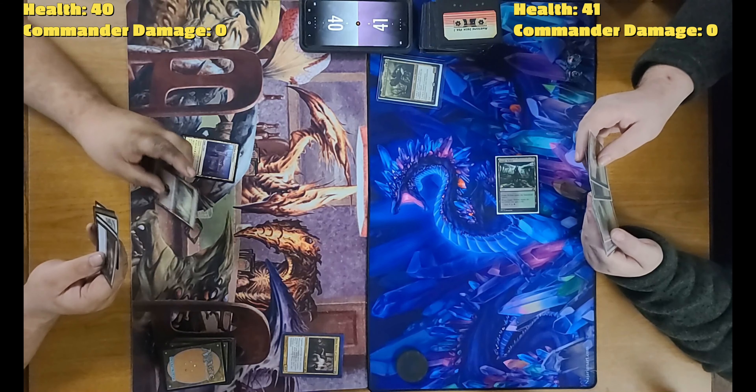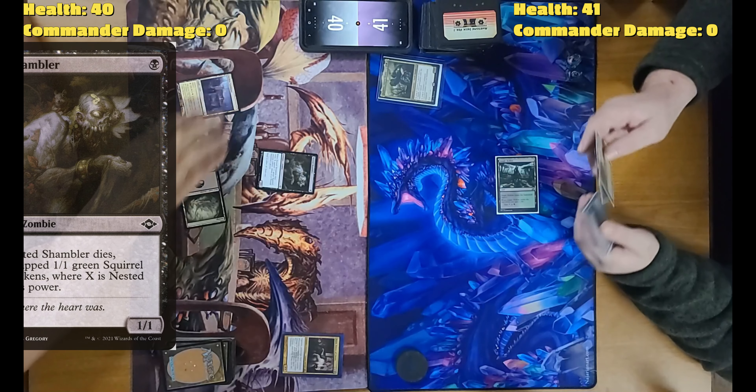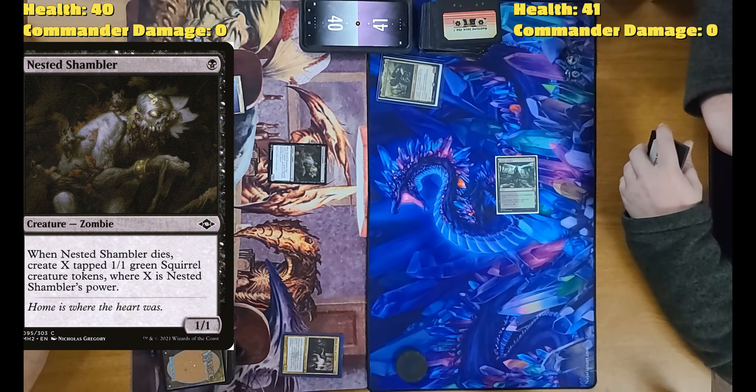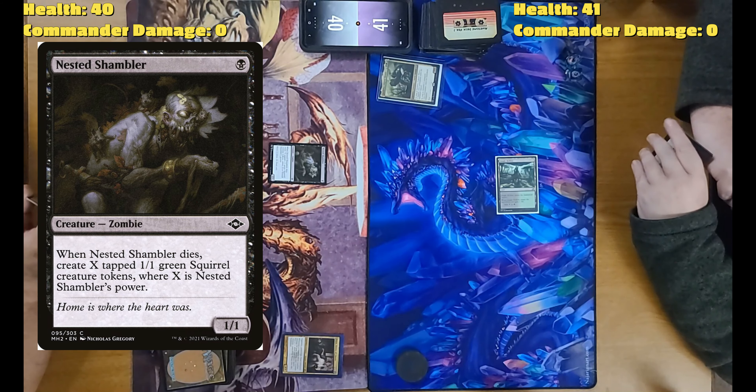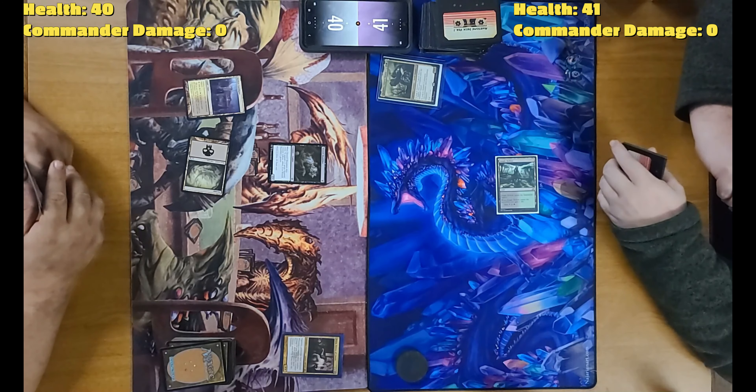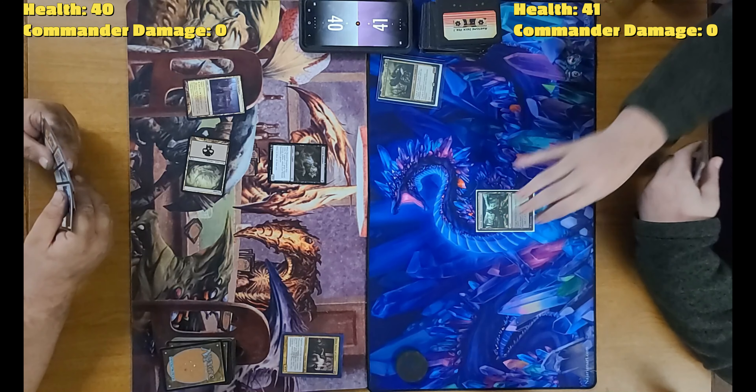Swamp. I will tap the swamp to play Nested Shambler — that shouldn't be tapped. It's a 1/1. When it dies, I create X tapped 1/1 tokens. We'll pass.